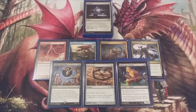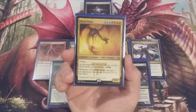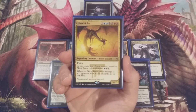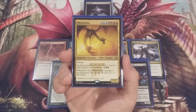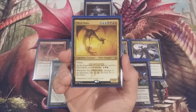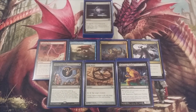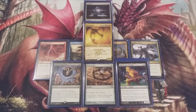We've got the mana, Sol Ring, removal, recursion, Emrakul protection, and a regenerating CMC reducer. Now let's roll out the Bolases! First, the original Nicol Bolas — two blue, two black, two red, a 7/7 flyer. At the beginning of your upkeep, sacrifice him unless you pay one blue, black, and red. Whenever Nicol Bolas deals combat damage to an opponent, that player discards their hand.